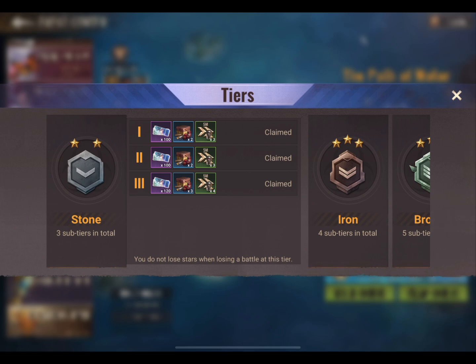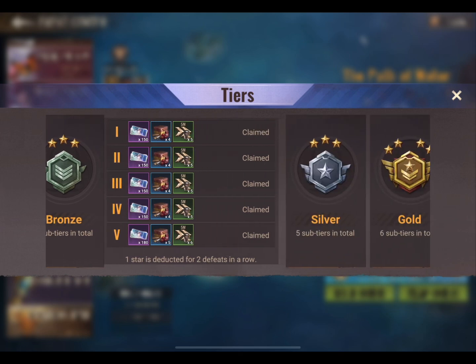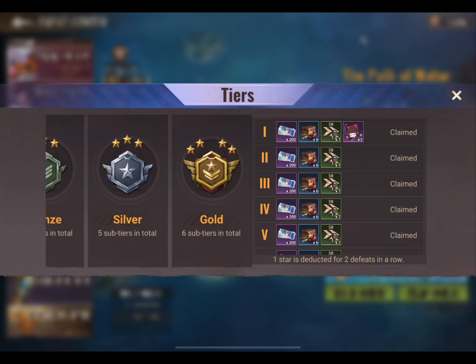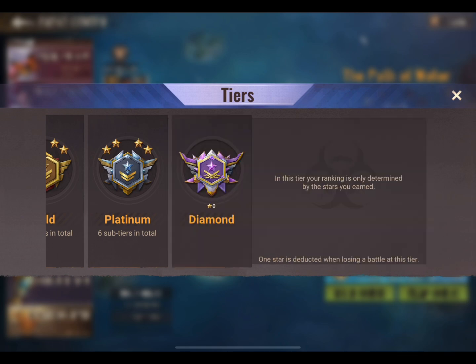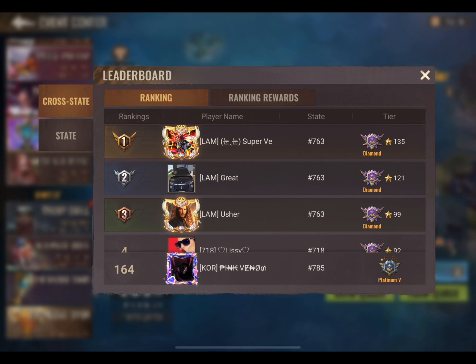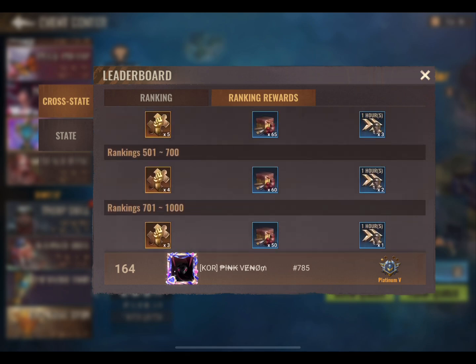The tiers that give you the tickets to use in the Path of Water Store are Stone, Iron, Bronze, Silver, Gold, Platinum, and Diamond. There are multiple sub-levels included in each tier before you can move up to the next one. These are the ranking rewards that you can receive depending on how well you do at the end of the event. I am also showing the current Path of Water Store, where you redeem your tickets.